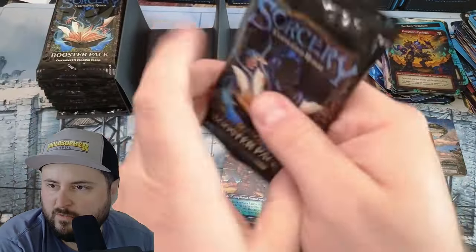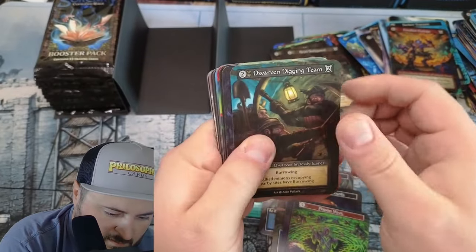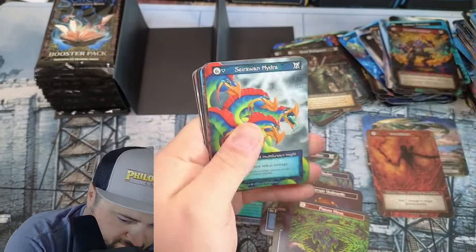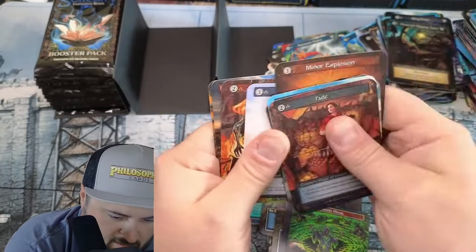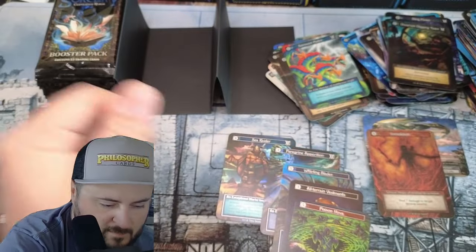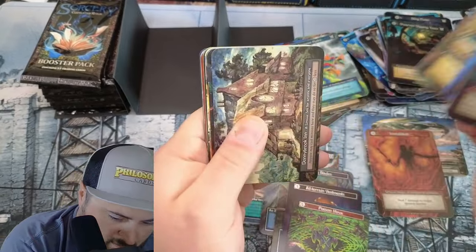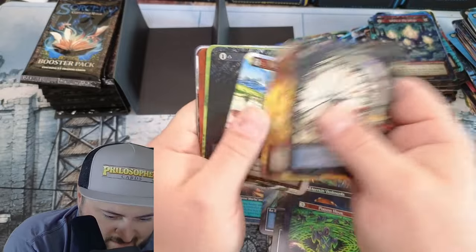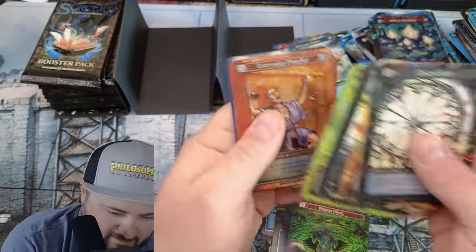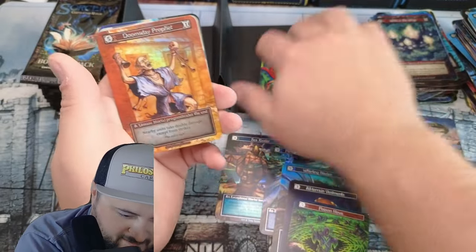Earthquake — what else? Royal Bodyguard. Still only two uniques. This side is going to be loaded — four foils and five uniques. Hydra. It is going to be loaded. Wills — oh, Donnybrook! There's another one. I don't think I need that one for the set. Doomsday Prophet foil, okay. Nice.